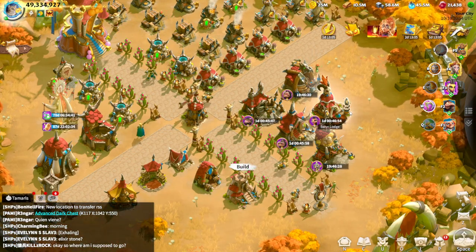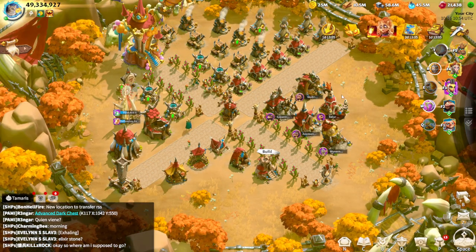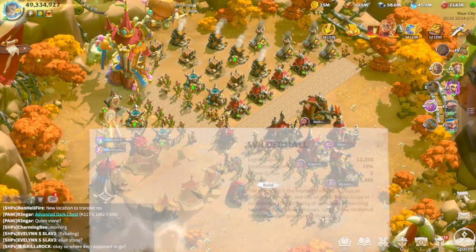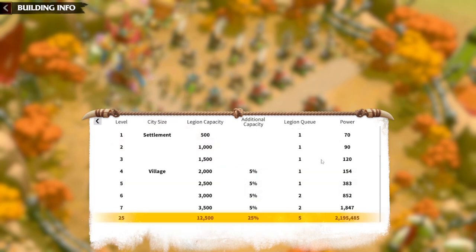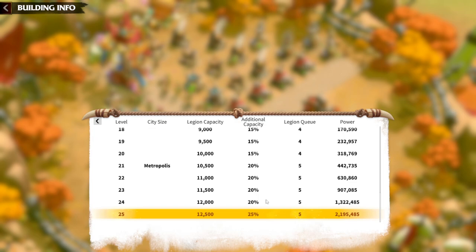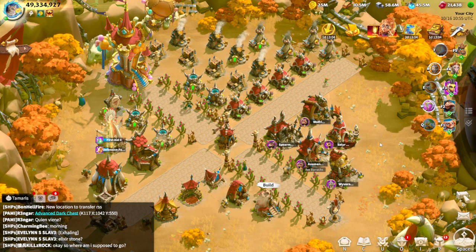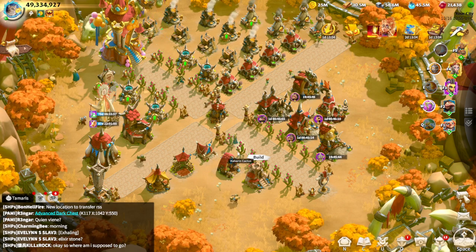Construction is one of the main and most important aspects of the game — without it you are going nowhere. Everybody knows that Town Hall is the most important building, not only because of the additional legion capacity buff of 25%, but also because as you progress through Town Hall levels you get additional legion queues — starting with one, then two, three, and finally five after level 21. Beside that, there are also great buffs including HP buffs, defensive buffs, and attack buffs.